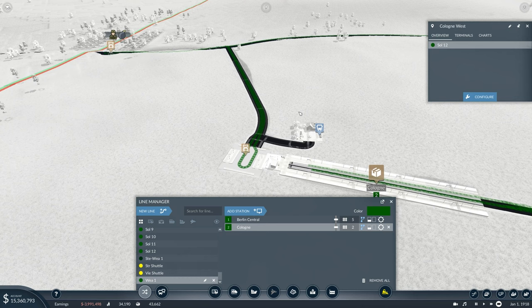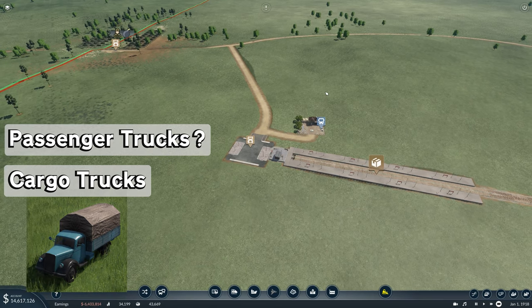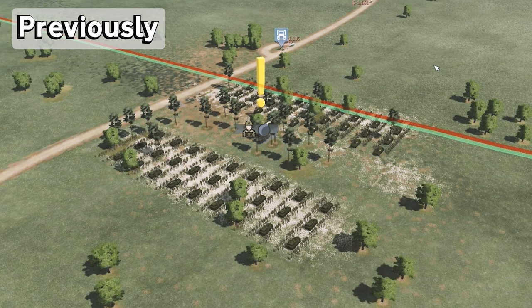This is going to cost us a lot of money but we've got 15 million so it should work. We're going to need some cargo trucks for the weapons and some passenger trucks for the soldiers. We need to do both at the same time — we don't want a repeat of the last battle where my soldiers didn't have any ammo. We've got the resources, the money, and the trains. We'll work our way backwards down the line.